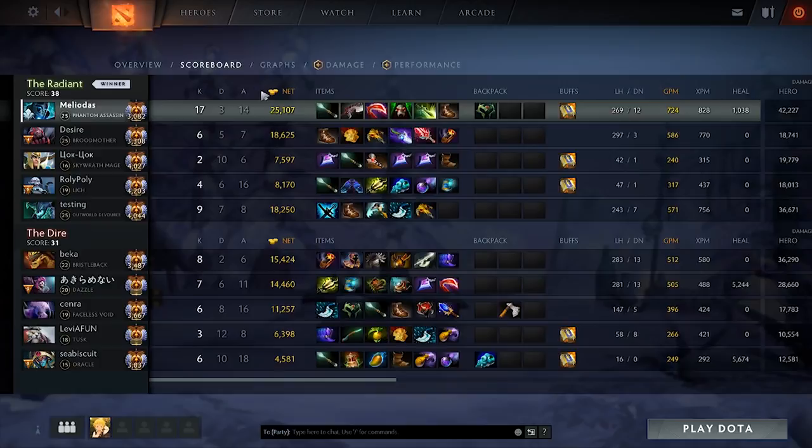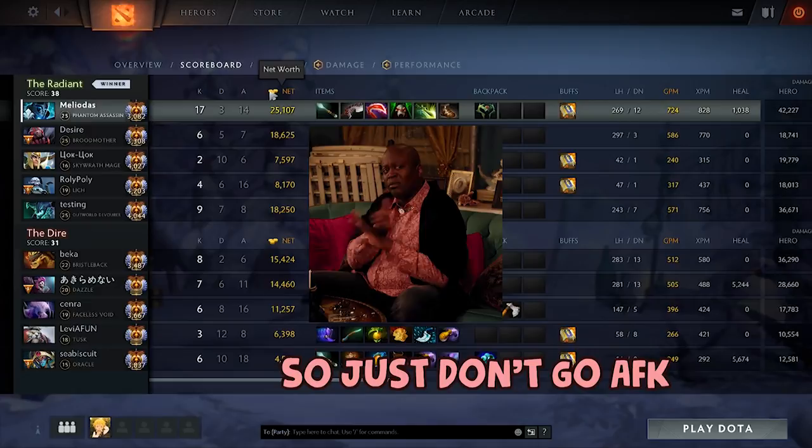Number four is net worth, which is basically how much gold you have in every game. It doesn't matter extremely much because you're already aiming for high GPM and XPM anyway. So don't just go AFK and farm the whole game expecting a good result — that's not going to work.